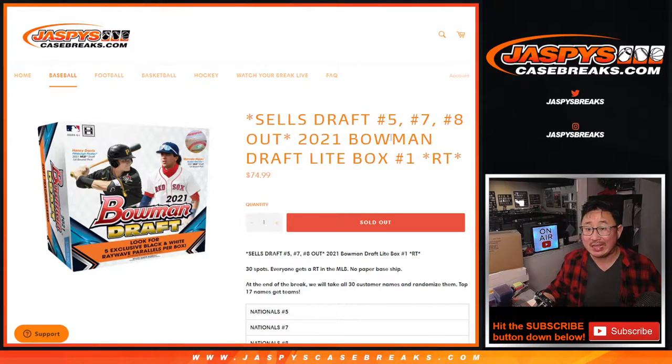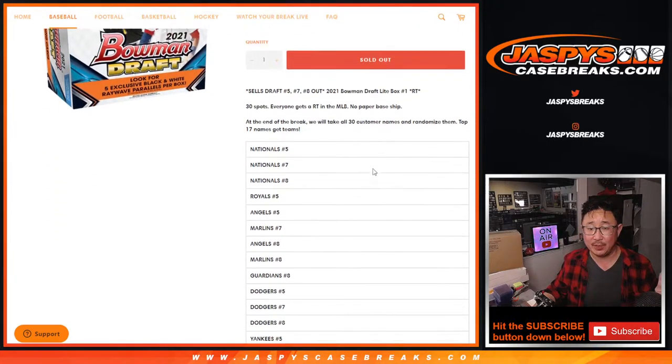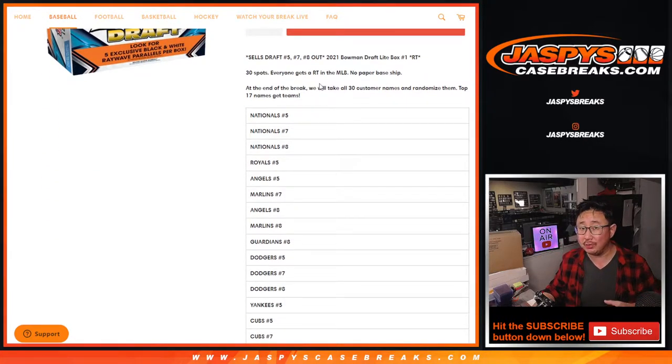Random team break number one. This sells out three jumbo breaks — break five, seven, and eight. Break six we actually did last night. Now if you take a look at the schedule that's pinned in the chat, we're only going to be able to get to break five and seven tonight. Eight will be scheduled for tomorrow.